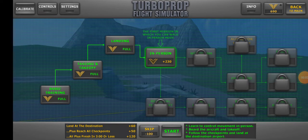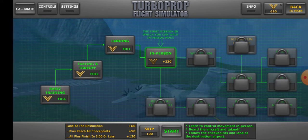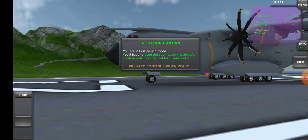Hi everyone, today I will do Mission 4 of Turboprop Flight Simulator. In first-person control you are in first-person mode and you have to open the door, board the aircraft.